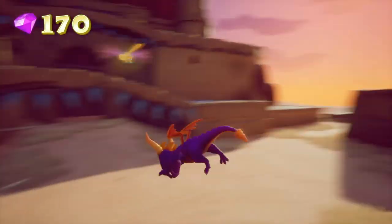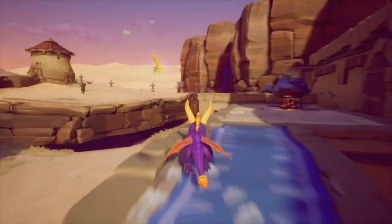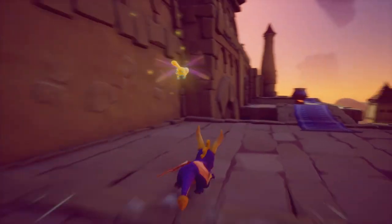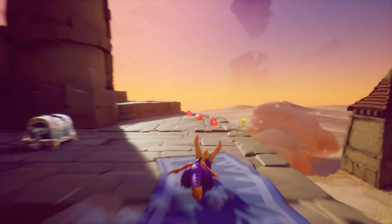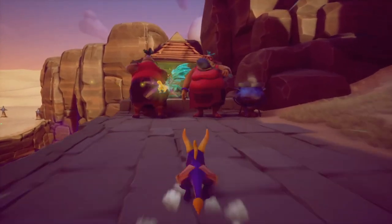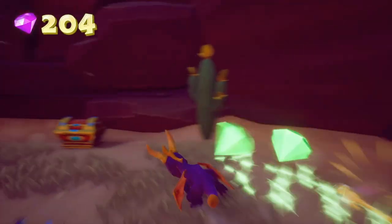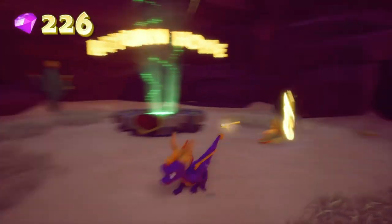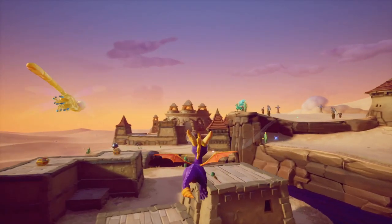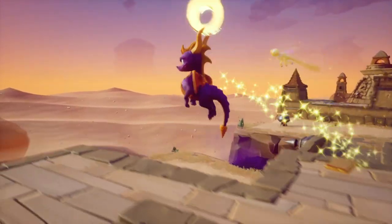I should have grabbed this when I was down here because we technically need to get a pirate for the rest of the stuff. Let's cross these cooler bridges — I will admit this level has a really interesting design, even back in the original. This dragon up here had one of my favorite voices back in the day, but sadly they changed it. The voice line is still the exact same, it's just I miss the way it sounded — he sounded way more intense.